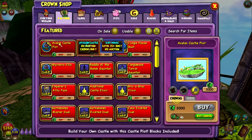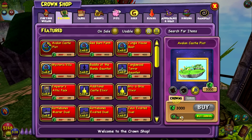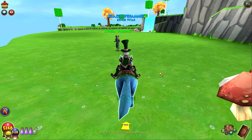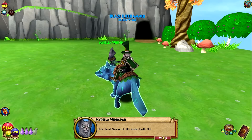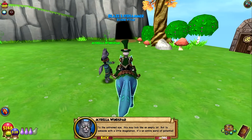So to start off we're just going to explore the new Avalon Castle plot. What this is is a house that allows you to build with castle pieces. To view it you don't have to buy it — I obviously have no crowns right now, so I'm not going to buy it. Plus I probably don't even want to, because I don't think I would build on it. Welcome to the Avalon Castle plot.